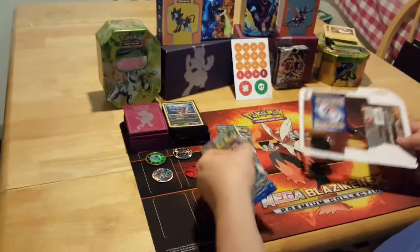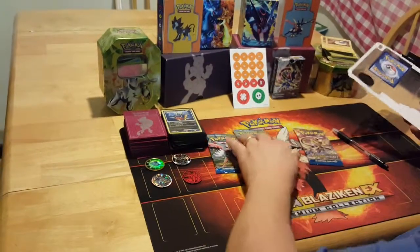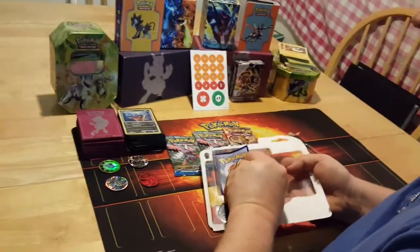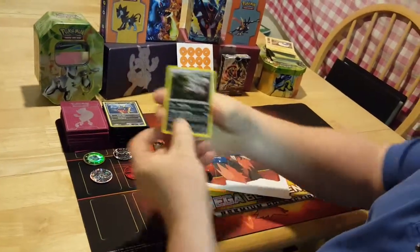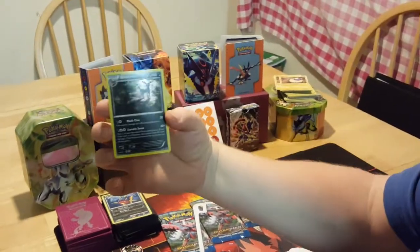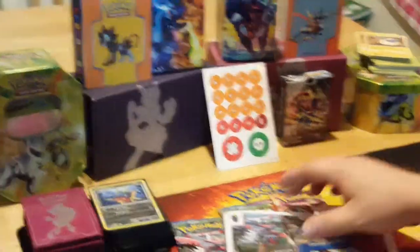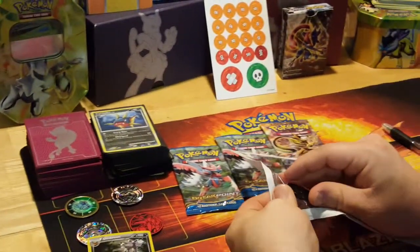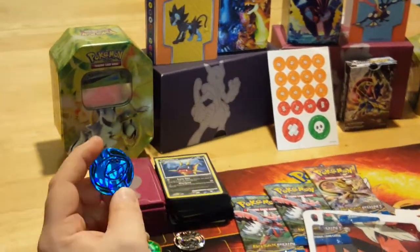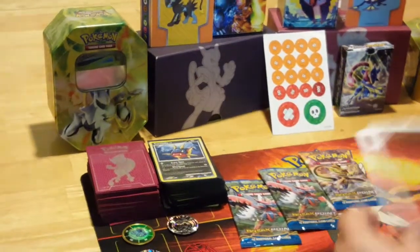So we got Megascizor twice and Greninja. So here is the Umbreon card. It's a different series than this one, so that's all right. And here's the Deoxys Coin — kind of shiny, it's neat. Oh, my collection. So let's see what we got here, guys.